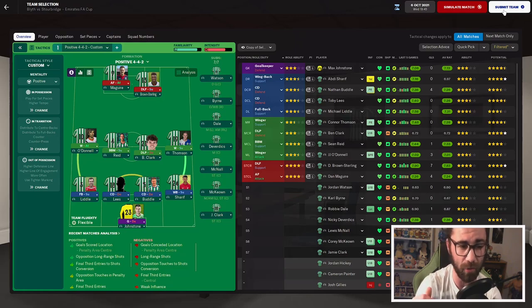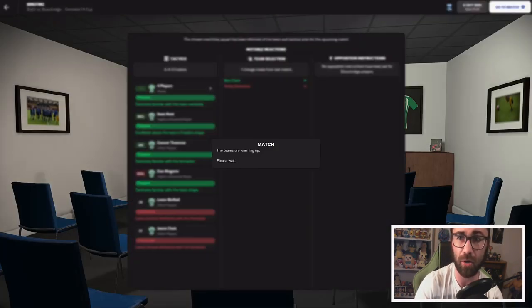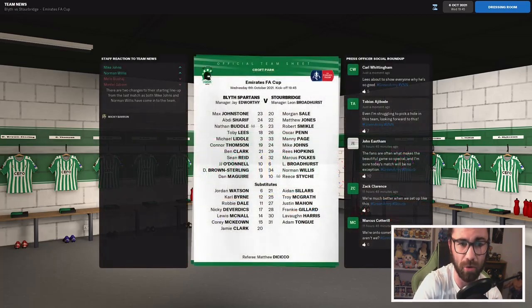Here is our line-up for the Starrbridge match. We've got Johnston in goal, a back four of Lidl, Lees, Buddle and Sharif. We've then got O'Donnell, Reid, Clarke and Thompson in midfield — Clarke coming in just to replace Deverdix for fitness reasons. And then Brown, Sterling and Maguire up front. This is pretty much the same team that faced Starrbridge last match, but hopefully one that can get a better result.